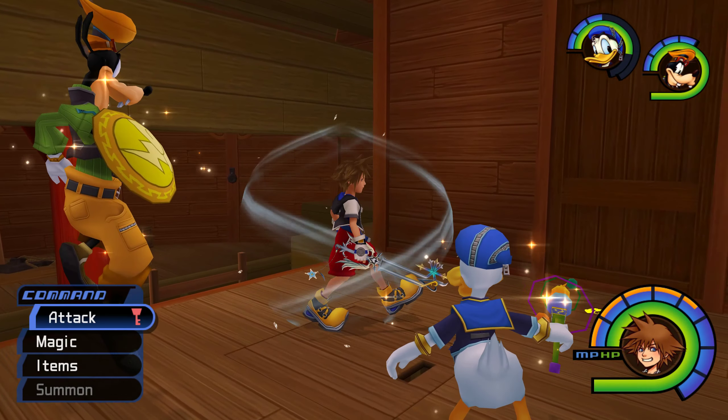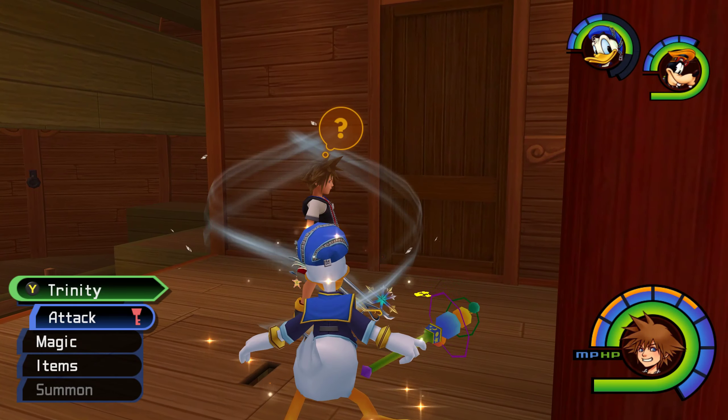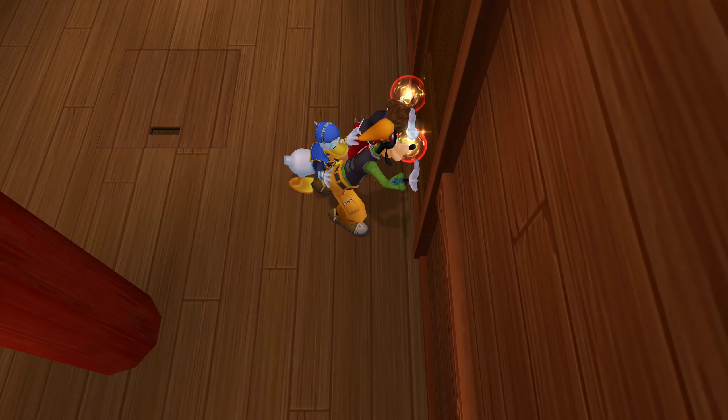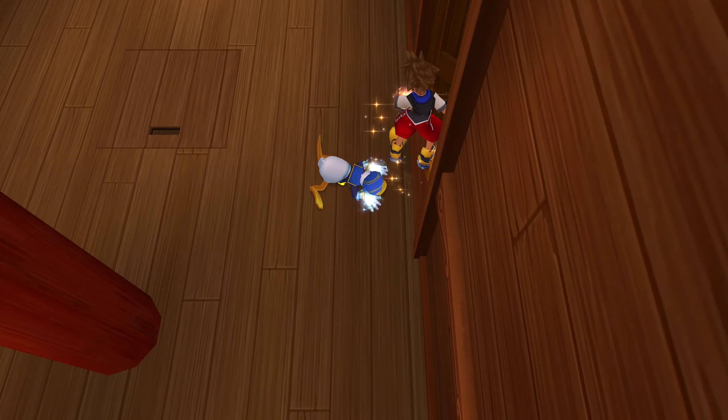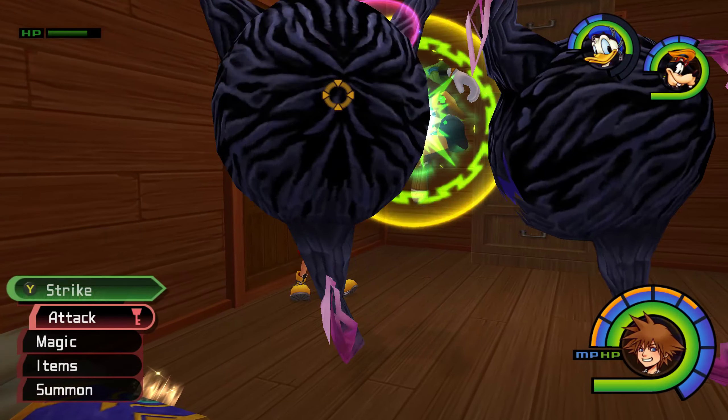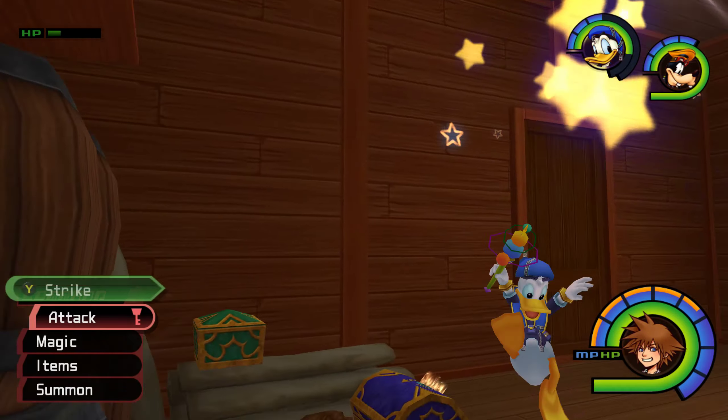And then lastly is the Yellow Trinity here in Neverland, which will allow you to push open this door where there's going to be some Heartless and some treasure chests. Clear out the Heartless and then you get all these treasure chests.